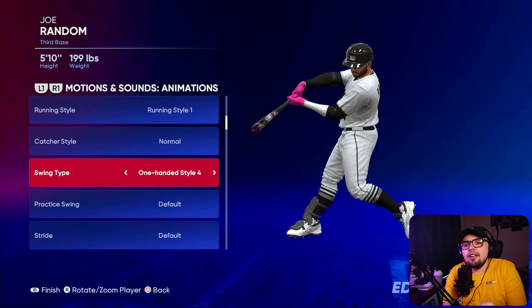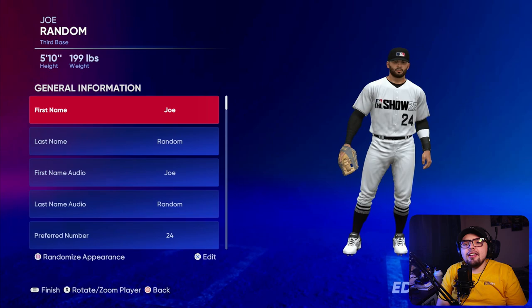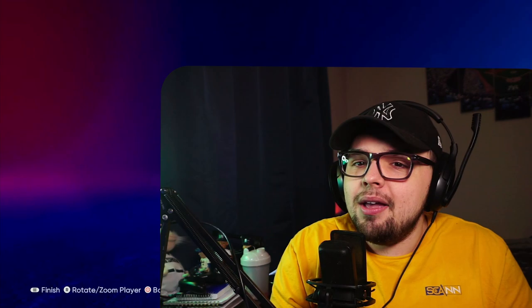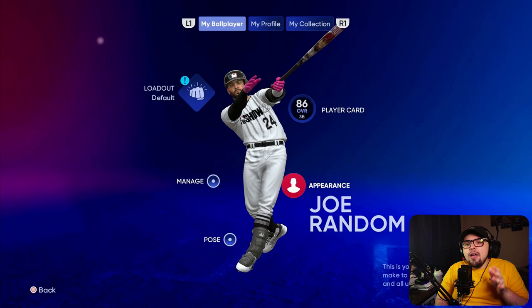Now that we know there are nine distinct swings in the game, what does this mean for the players we're using in Diamond Dynasty? If they all have similar swings, is there a reason that swings feel quicker or slower? I want to take a deep dive at the players that people like in Diamond Dynasty, the swings they like or don't like, and see if the swing type could be the root of the problem. I found a few things that I think are most interesting.